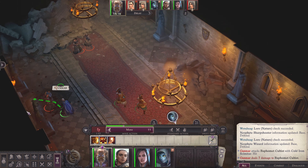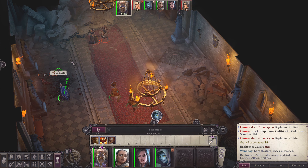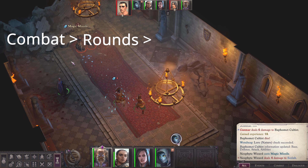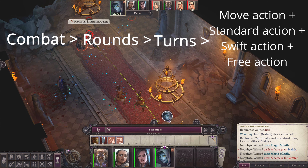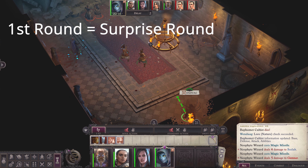Let's go to the combat system itself. A combat is composed of rounds; rounds are composed of turns; and turns are composed of a move action, standard action, swift action, and free action. The first round is called the surprise round.